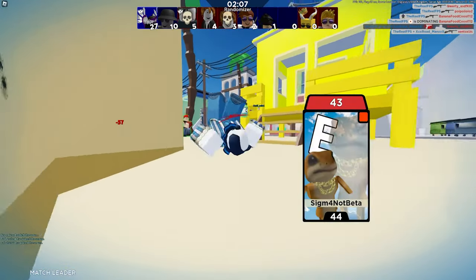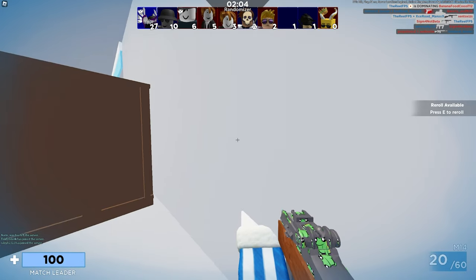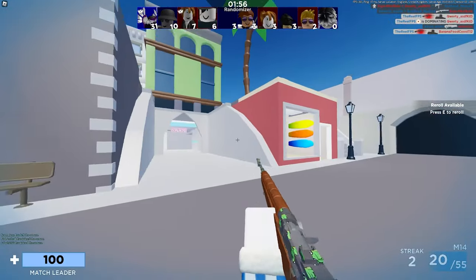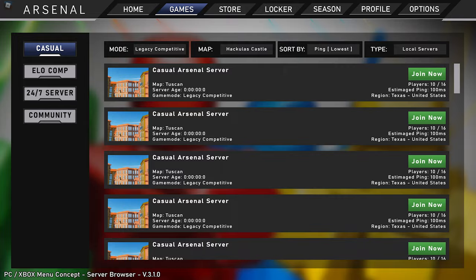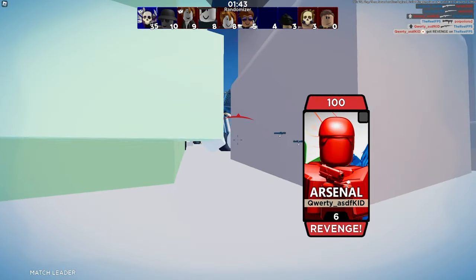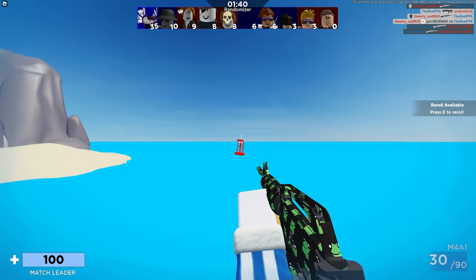Also Midnight Crystal — one of the developers — apparently added this one image called the browsing section of Arsenal. If you guys don't know, the browsing section lets you browse game modes, maps, and sort by players, pings, and locations. So I'm guessing this is an Xbox and PC concept. Obviously this isn't really confirmed yet — these are just concepts of what Midnight Crystal and the developer team want to do.